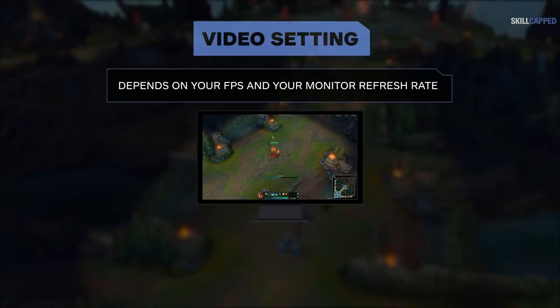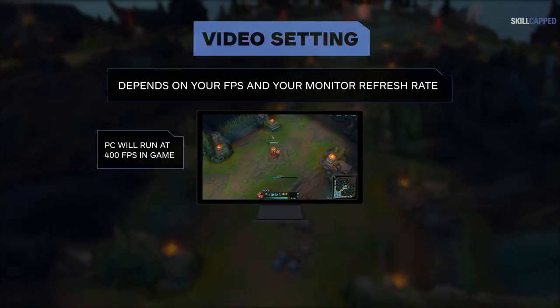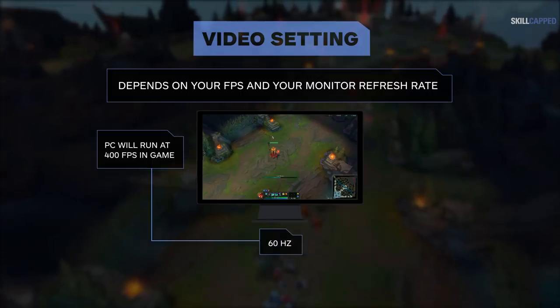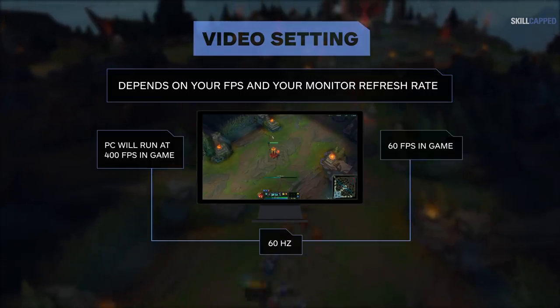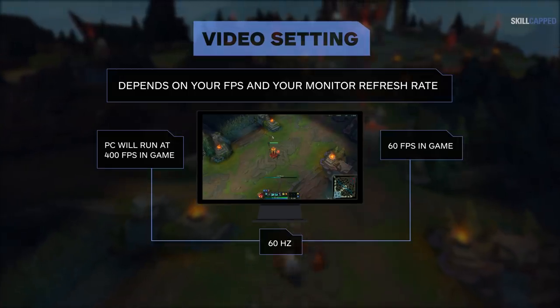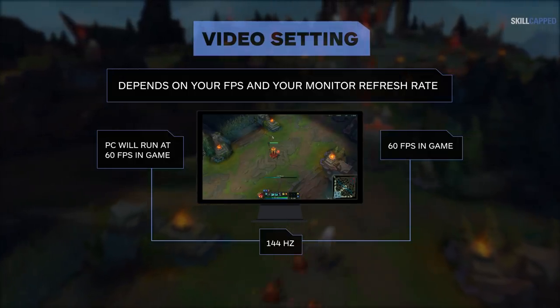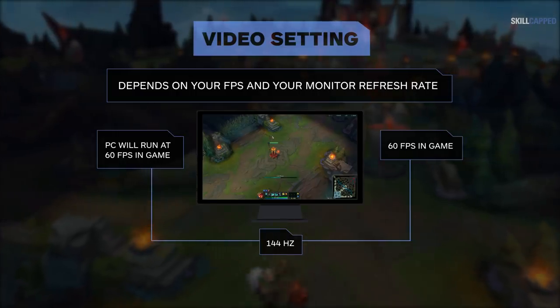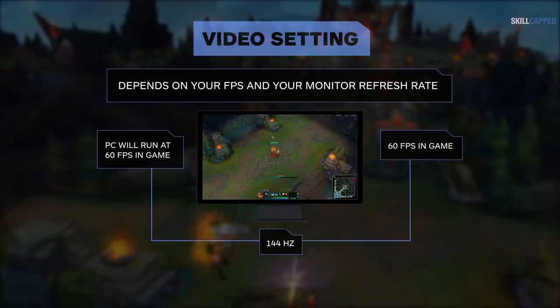Simply put, let's imagine the following: say you have a great PC that runs League on 400 FPS, but you cheaped out on a 60 Hz monitor. You would only be able to see 60 of those frames, since that's the limit of your monitor. The inverse is also true — if you have a 144 Hz monitor but can only run League on 60 FPS, then you only get to see 60 of those frames.